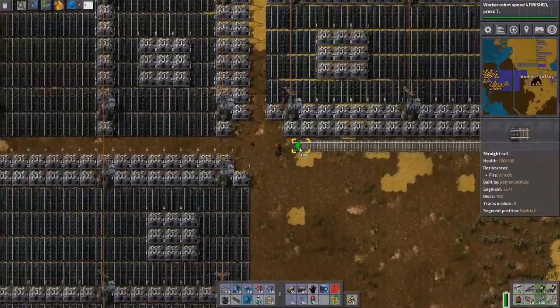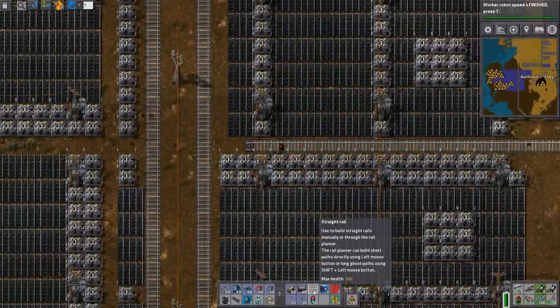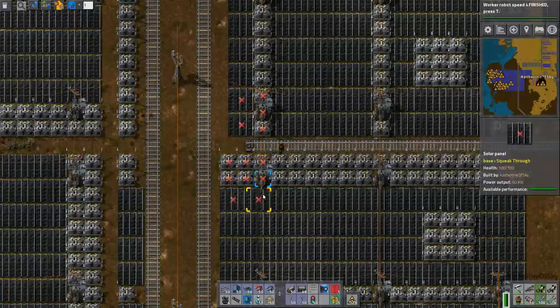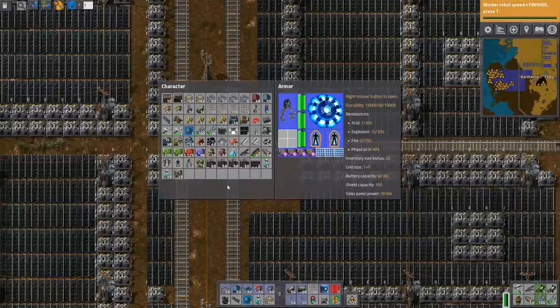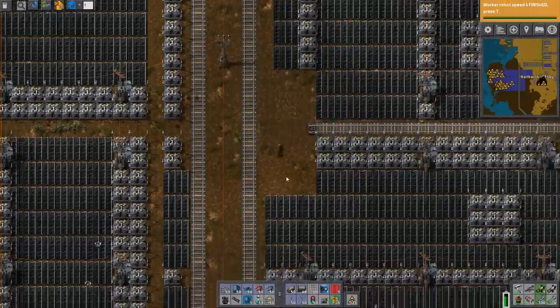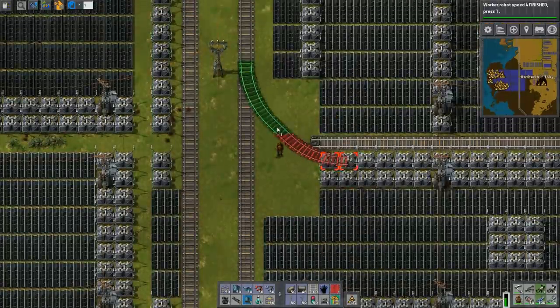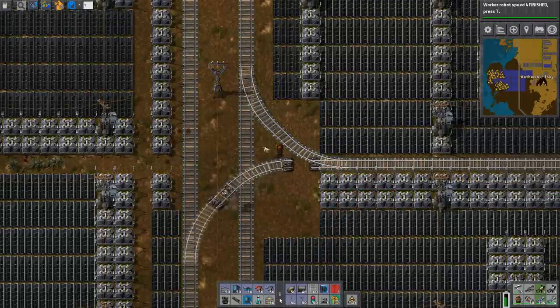Let's keep dragging this line along. We're going to need to remove some of these solar panels here — I'll just take them out. Or even better, I should get my roboport back on my 'clothing of doom' and have them take it out for me. Since it's very few items, it won't call on the main bots, hopefully. Okay, that outgoing track is done.